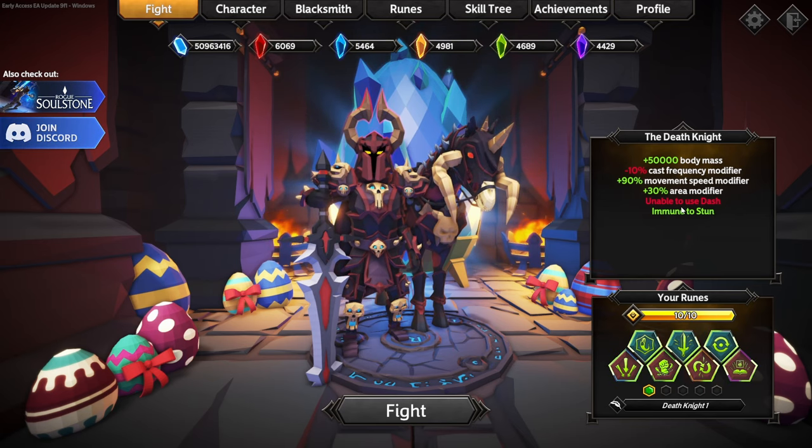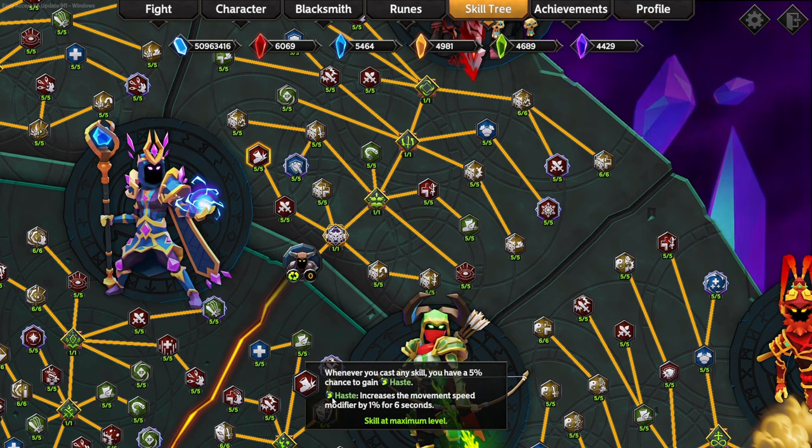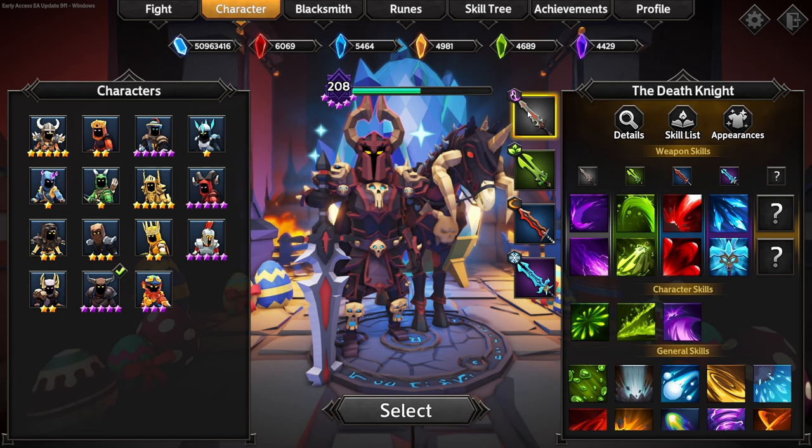One of the biggest things is we all know Death Knight is unable to use dash. If you look in his skill tree on this side over here by the power — the movement speed — because it is red, whenever you cast any skill you have a five percent chance to gain haste. Haste increases the movement speed modifier by one percent, so it's really cool that he now gains passive movement speed from just using skills.